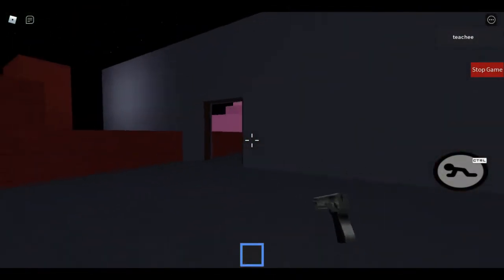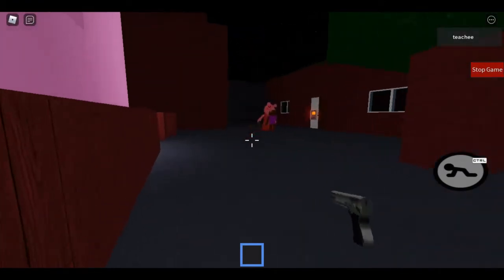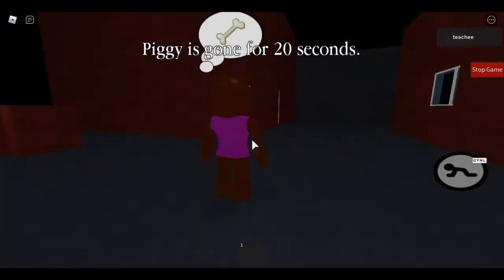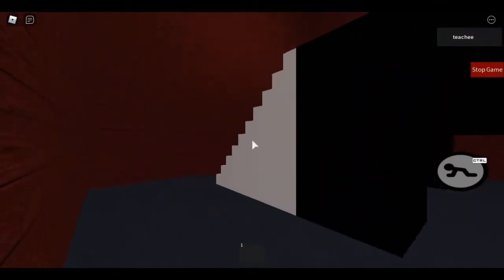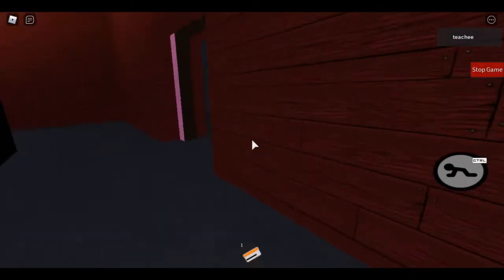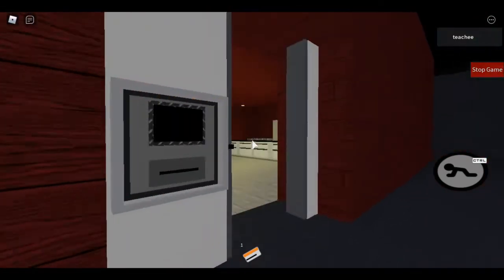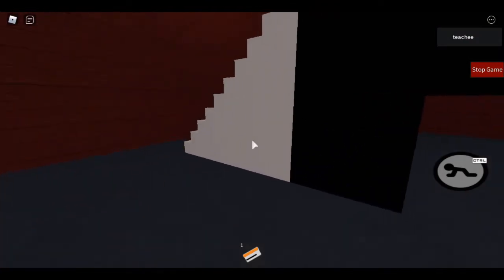Where's Piggy? Bye bye Piggy! Grab the orange key card, unlock it just like that, grab the gun again for when Piggy comes.